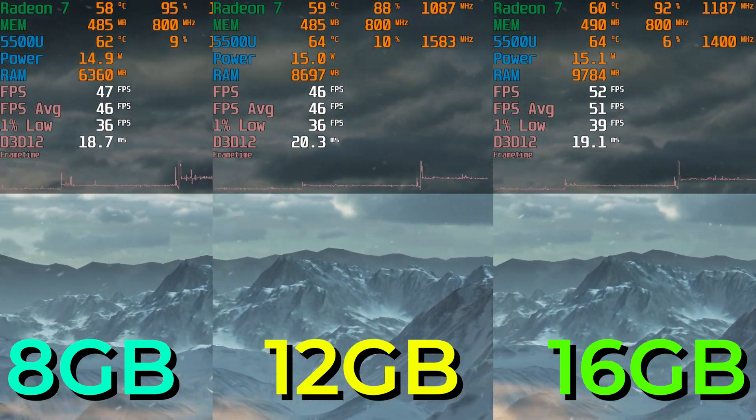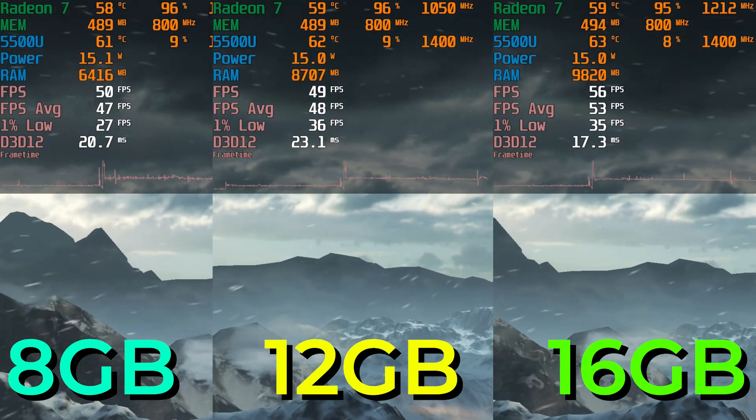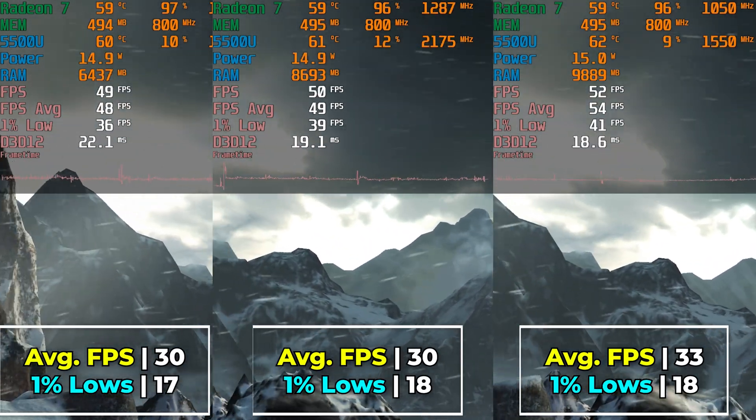Hey there guys, today we're doing a memory comparison of Rise of the Tomb Raider running on the AMD Ryzen 5 5500U. We're going to be taking a look at the game running with 8GB of RAM, 12GB of RAM, and 16GB of RAM.